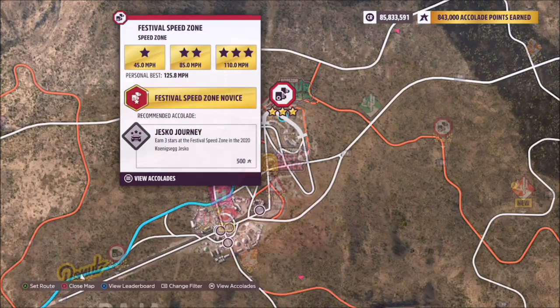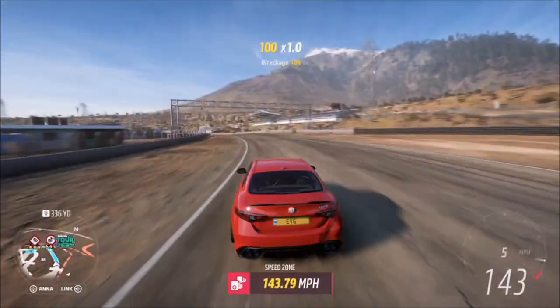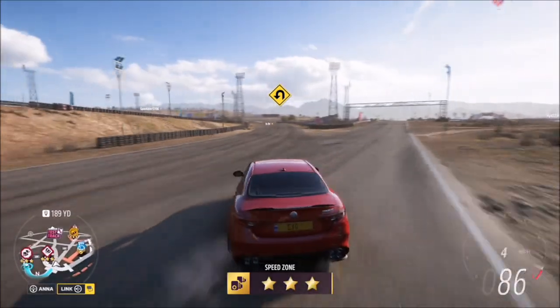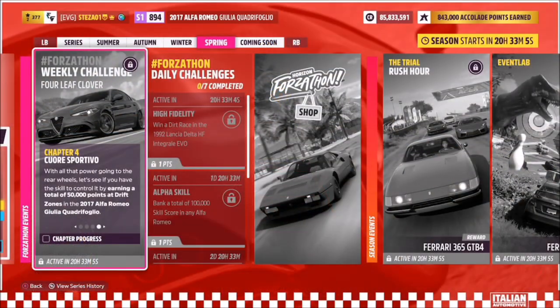The one I went for was a festival speed zone, which is really easy to get three stars on. The method I've shown before is basically riding the wall, picking up enough speed and crossing the marker at over 110 miles per hour to get three stars instantly. That's the quickest way to do it, or you can go back around and do it again if you only got two stars.